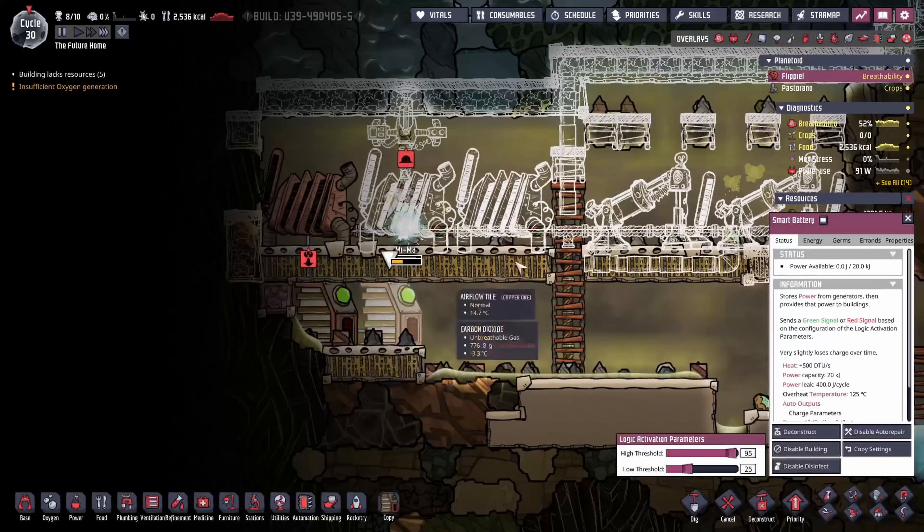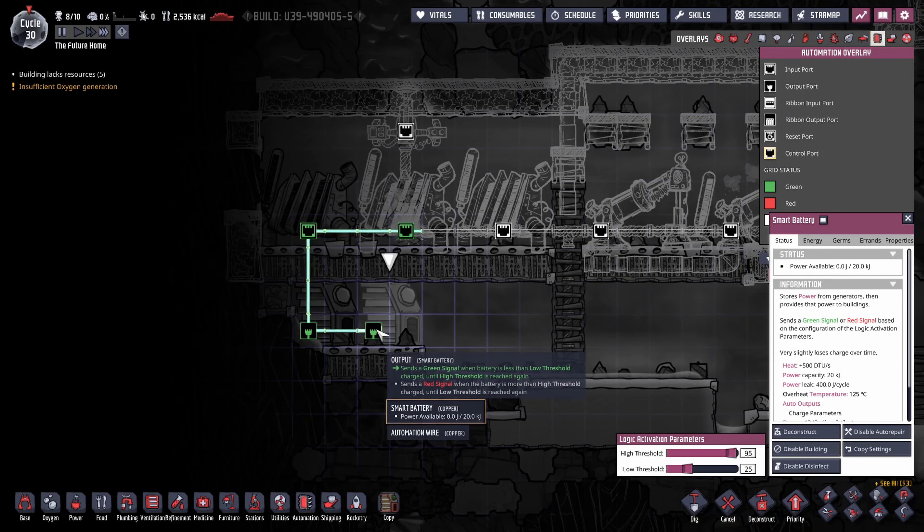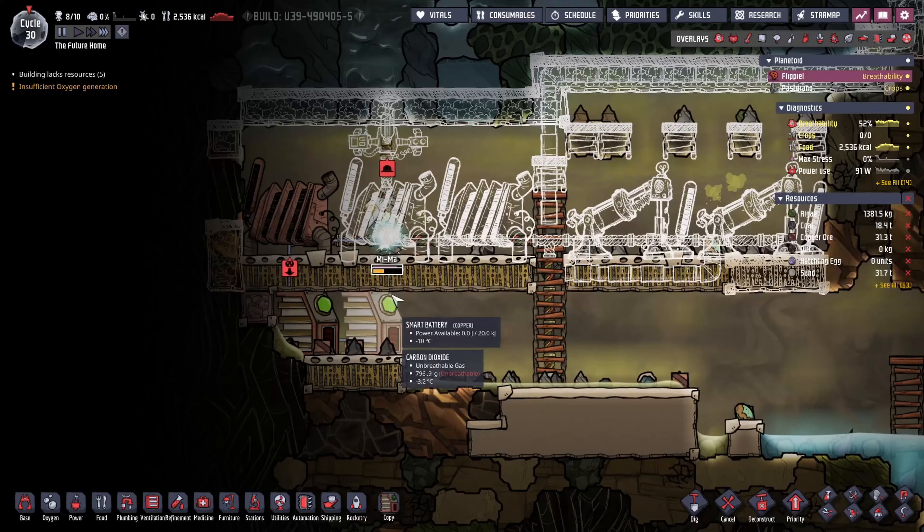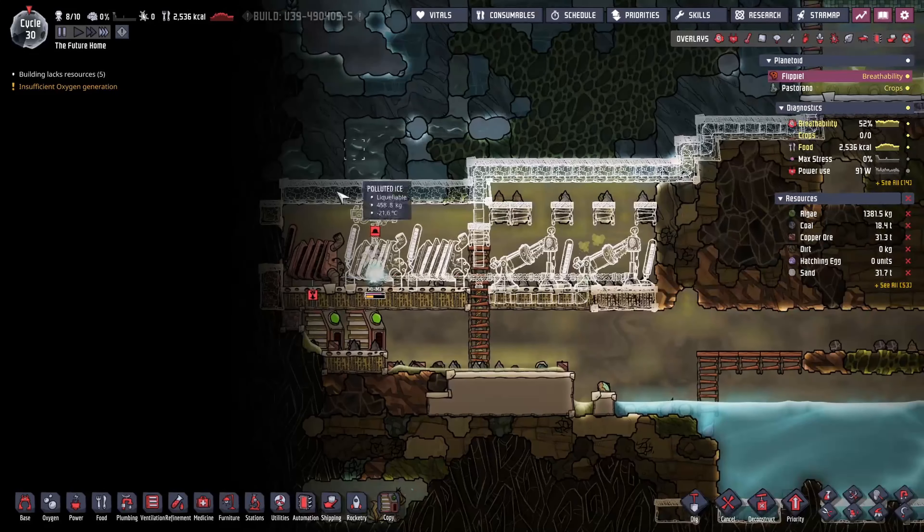The way these smart batteries work — if you've never used them before — you click on the battery and you get a high threshold and a low threshold. It will send a green signal until it reaches the low threshold. It's green when it's below the low threshold, it's red when it's above the high threshold, and it'll flip only when it crosses one of those two boundaries. Green means go, red means stop. Basically it saves us coal — they're not running 24/7.